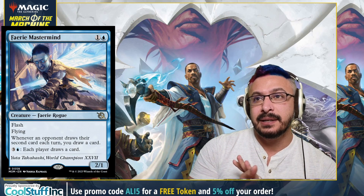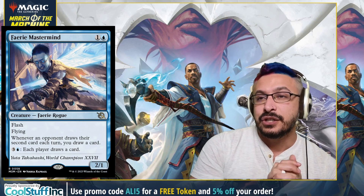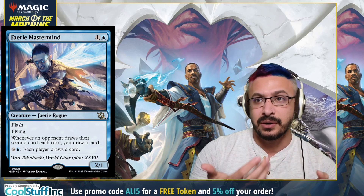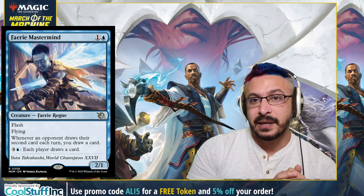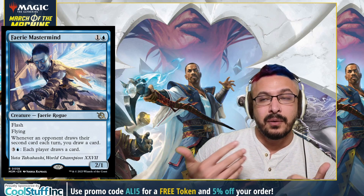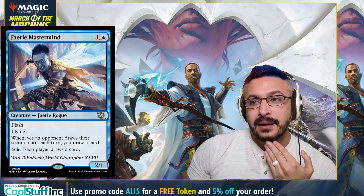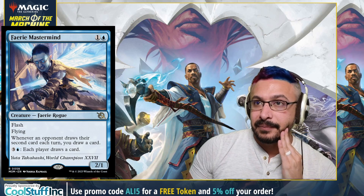Coming in at number one is Spree Mastermind — a two-mana, two-one with flash and flying. This is a championship world-shaping card. Whenever an opponent draws their second card each turn, you also draw a card. Then you can also force everyone to draw a card. It's kind of like the one-drop Stormchaser sailor but better. This card is better in older formats where people are drawing cards like with Brainstorm or what have you. It's like a two-mana Narset in a way — it doesn't stop them from drawing cards but also rewards you. If they draw a lot of cards, you can just draw cards for free.